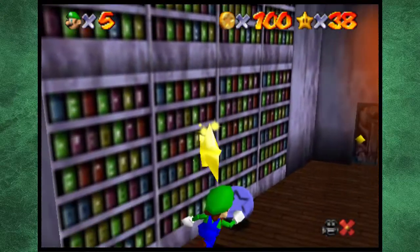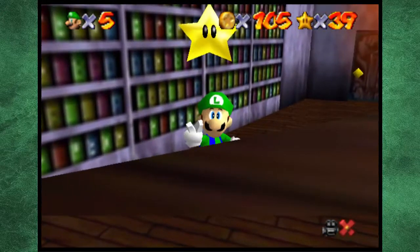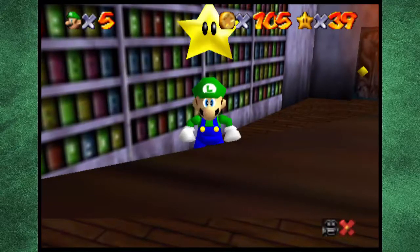Such an easy star. We have all the red coins — I can't even see half my screen. Collected a hundred coins — the castle gains more power. Yes, I'd like to save, thank you so much.